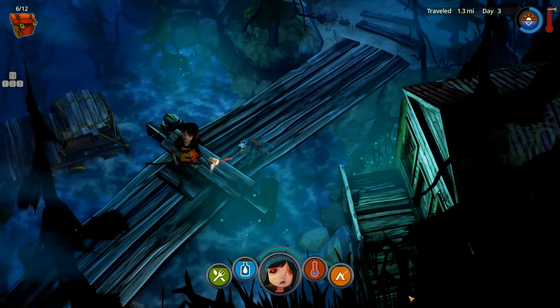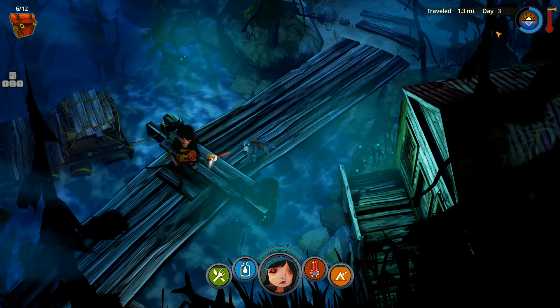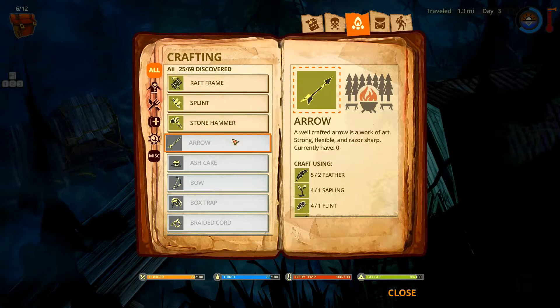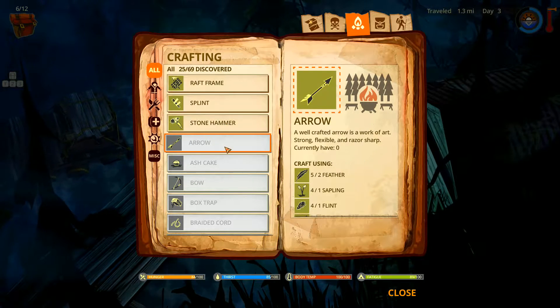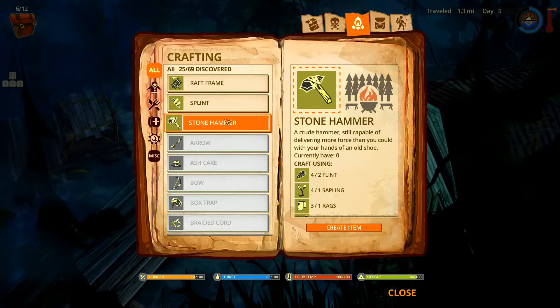Hello friends, welcome back to The Flame in the Flood with your host. We just looted up this little area, came back to the raft, did some organization, and we've got a few things we can make here. I'm going to make a stone hammer.